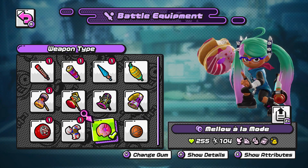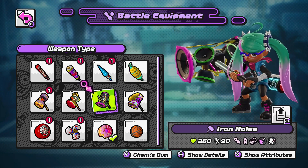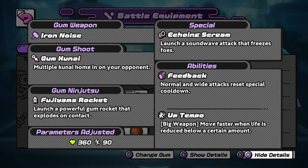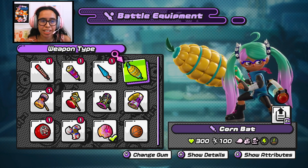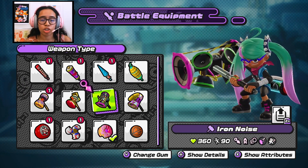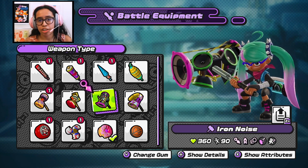Each weapon also has different specials, so I liked starting out and experimenting to find what kind of weapon fits my style and which specials I was most drawn to. Of course I also picked some based on design, because they have really cool, unique designs. You want to consider which one excites you the most but also leans into your natural playstyle.